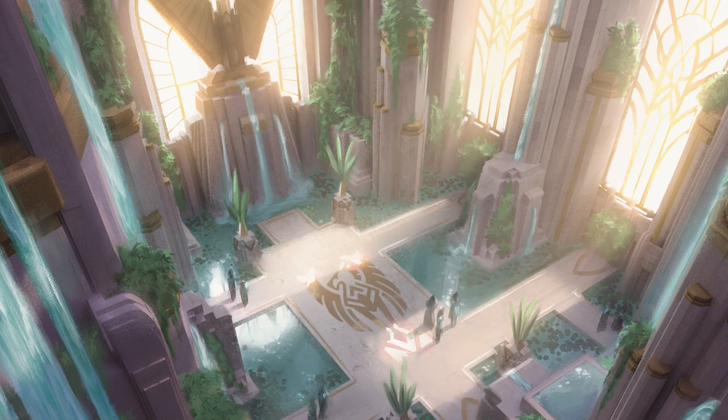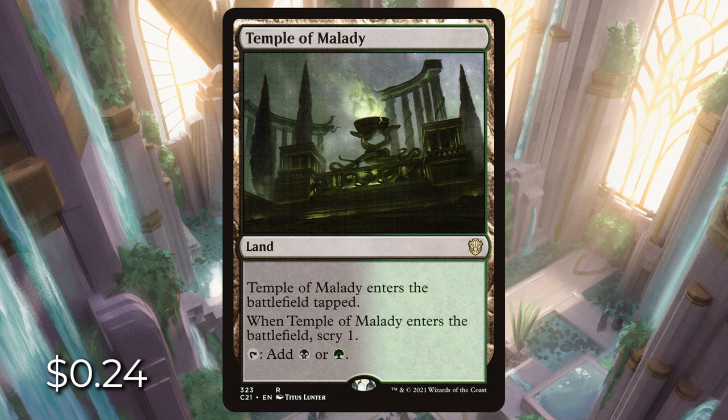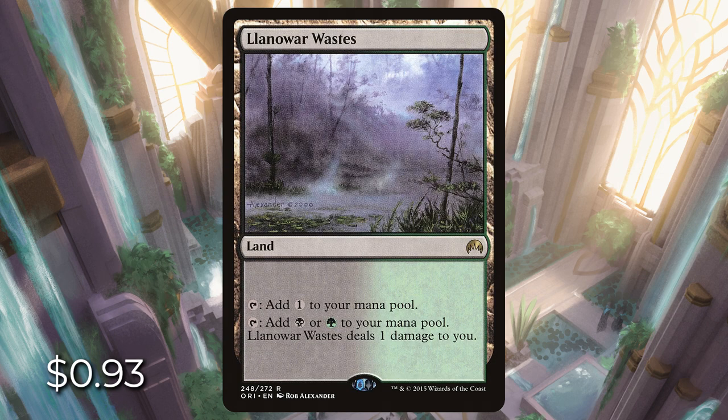The next one is Golgari — green and black. We have Temple of Malady, which enters tapped and lets us scry one for 24 cents. There's Woodland Chasm, a swamp forest that enters tapped for 70 cents. There's Tainted Wood: if we control a swamp, we get black or green mana, but we can always get colorless if we need it. And there's Llanowar Wastes: tap for colorless, or black or green mana, but it will deal one damage to us.